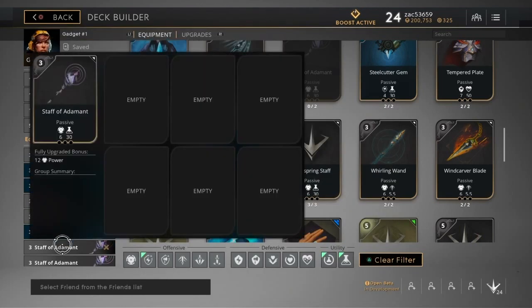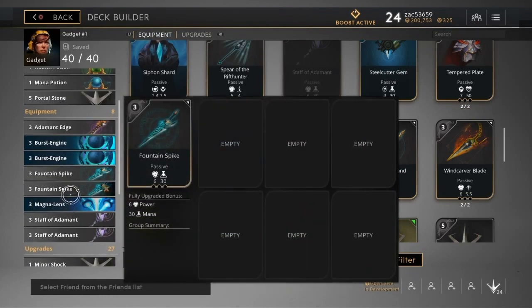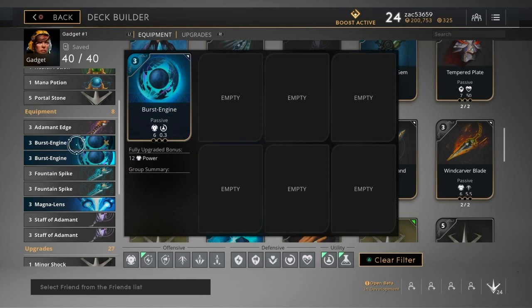Notice how every single item I have is a power item. If you swap one out, make sure the replacement also has power — that's where Gadget shines. Get her as heavy-hitting as possible, use her as a skill-based mid laner: sit back, poke, and farm. Burst engine also gives a little mana regen so I can stay on the field a bit longer, though I'll still need to port back since I don't have a lot of mana.